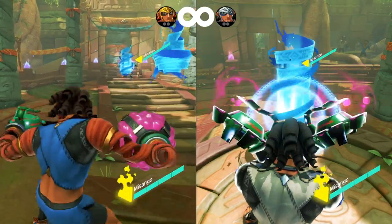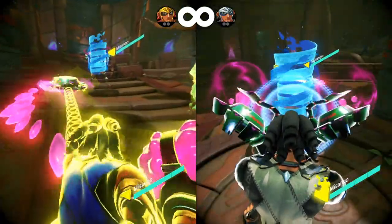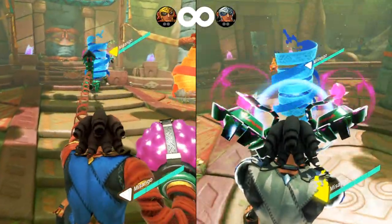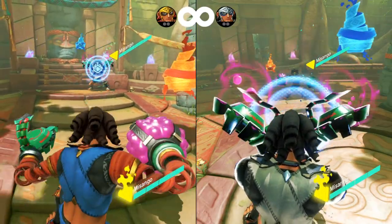The spirit will stay there until Misango lets go of block or the spirit deflects incoming attacks at least once. Even when the spirit deflects attacks, as long as Misango holds block, the spirit will come back after some time.